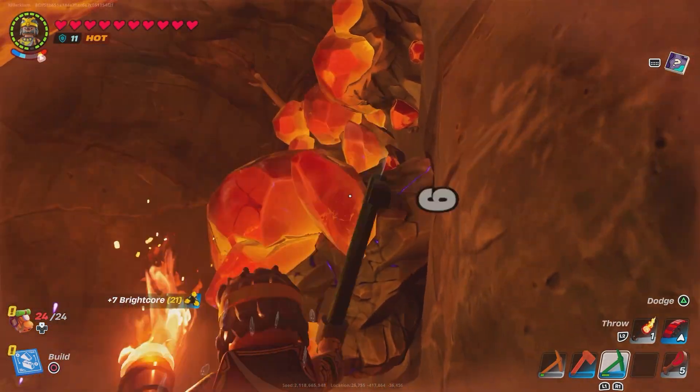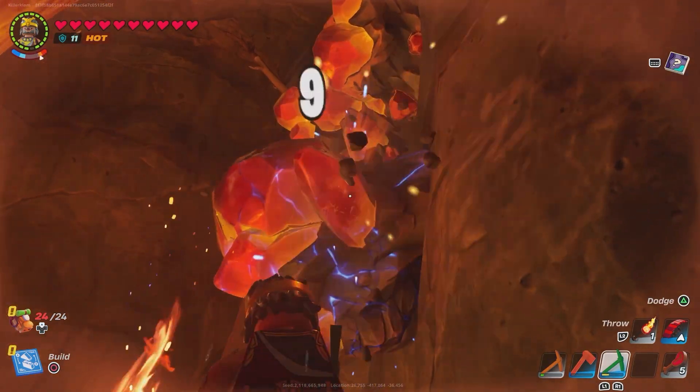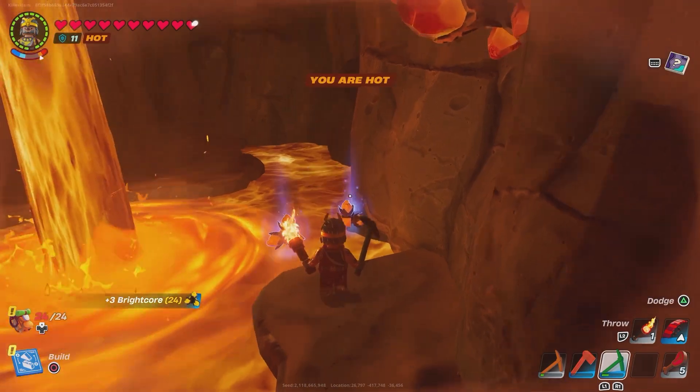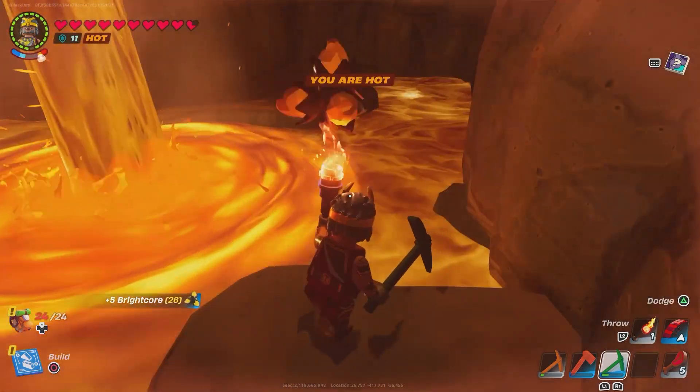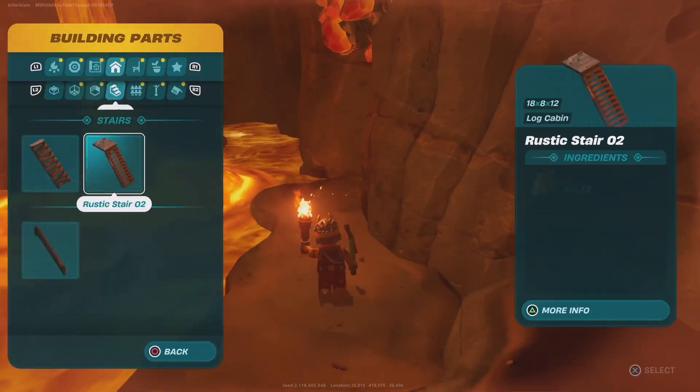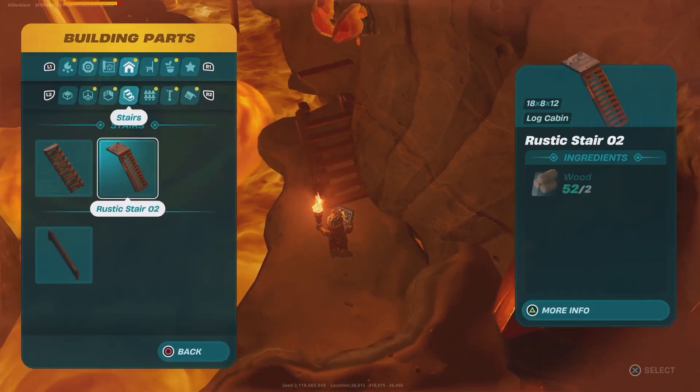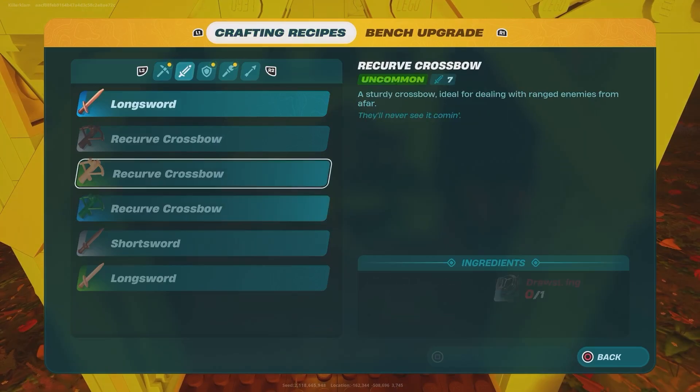When you make the metal smelter, you put your copper in there — which is also found in the desert caves — combine that with the bright cores, and they will produce copper bars. It takes a while to be honest; I actually went and made lunch while making 30 of them. If you can, build two smelters to speed things up.